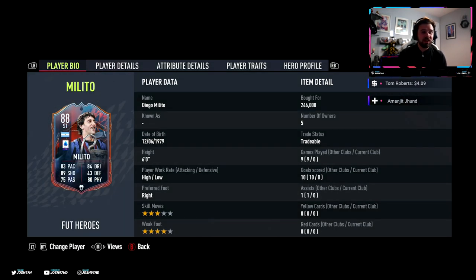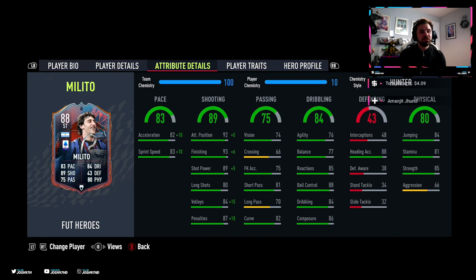He's high/low work rate which is perfect for a striker, right-footed, three-star skill moves and a four-star weak foot - the weak foot being really good, the skill moves not so good. He looks similar to Fernando Morientes just by looking at his base card, but he costs a lot less than Morientes, which is surprising. Check out the Morientes review also live on my YouTube channel.